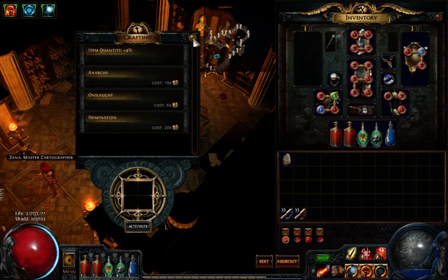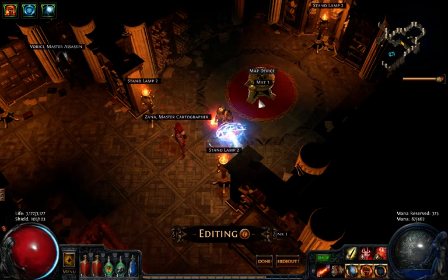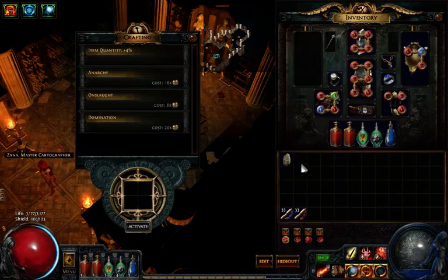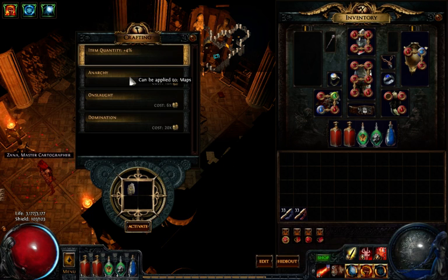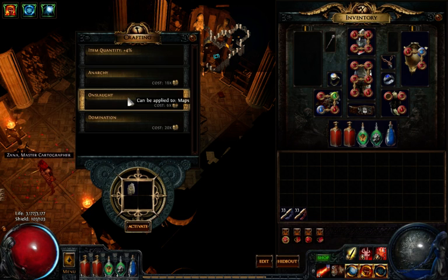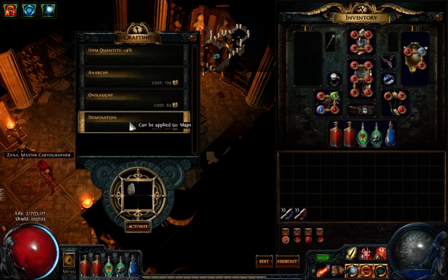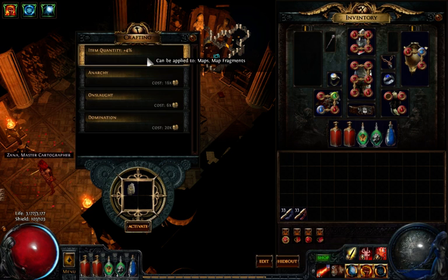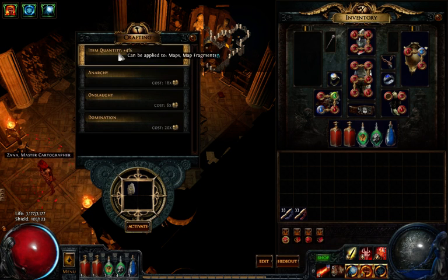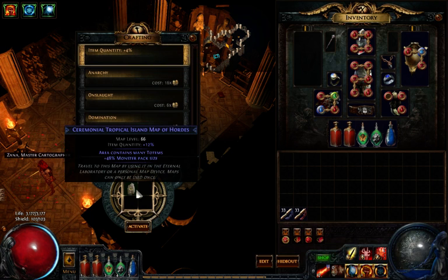So we go to our map device. Fun fact about hideouts: you can arrange things and move stuff around. Go to the map device, put it in. I'm not exactly sure what all these options do — I know this one adds bosses modeled after the player, this one makes monsters attack faster and gives you item quantity, and this probably has something to do with shrines. Running a Tropical Island map. Since I've leveled Zana up, I get free item quality added, so I'll end up with 16% more items than normal. Let's go.